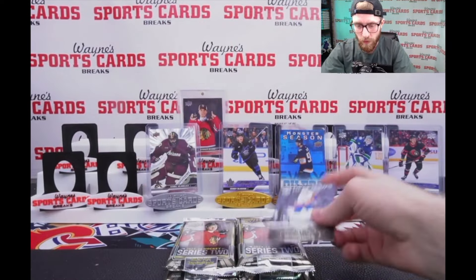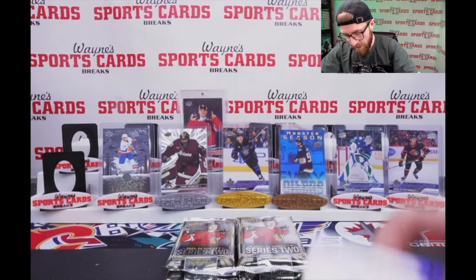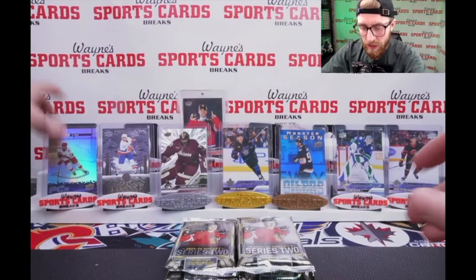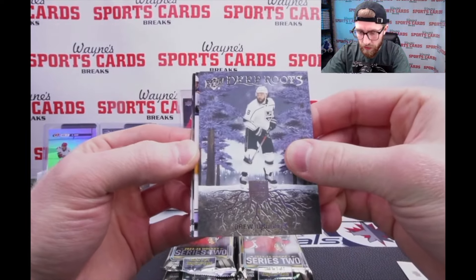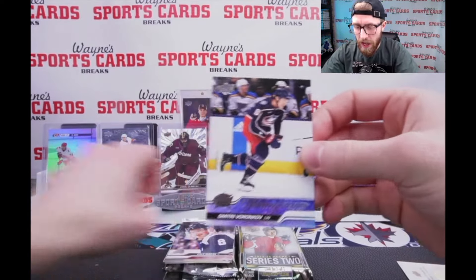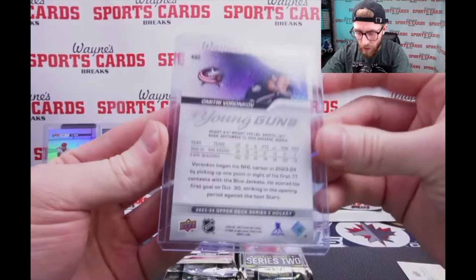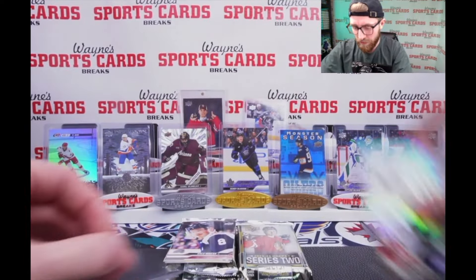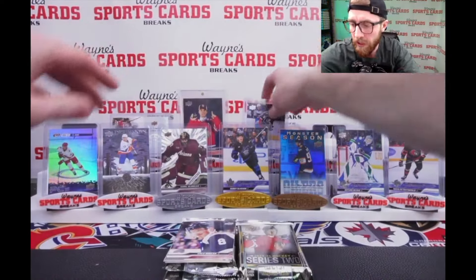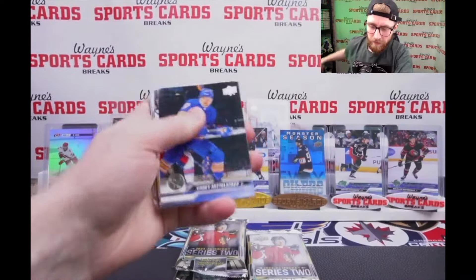Matt Barzal - I'm going to throw that one up on display. Brady Tkachuk, he is in the promotional sell sheet as well. There's a different texture where the roots come in on these cards - kind of cool, I don't mind them. I like when they change up the designs from set to set. Director of Boards: Trent Frederick. Deep Roots: Drew Doughty and Dmitri Voronkov - he landed on our top 10 list, an older rookie but a defenseman producing at six-foot-five, 240 pounds.